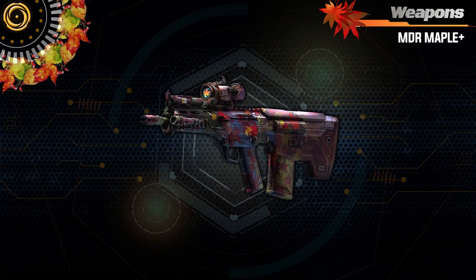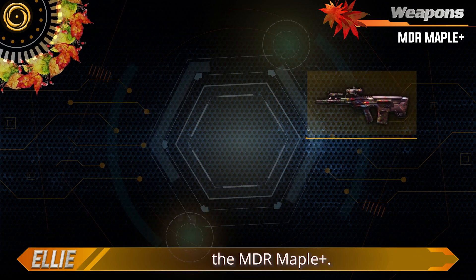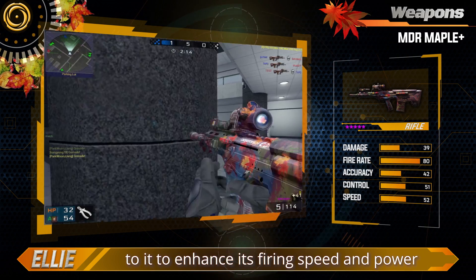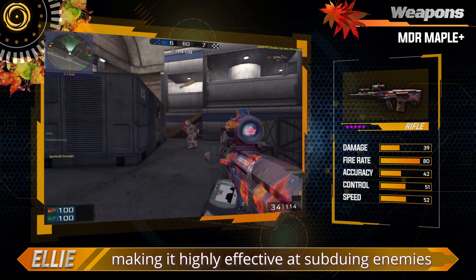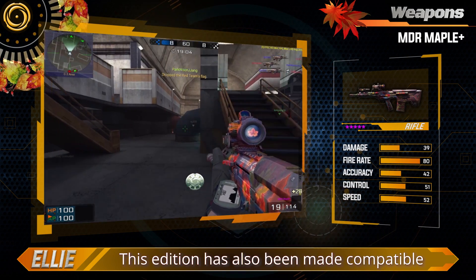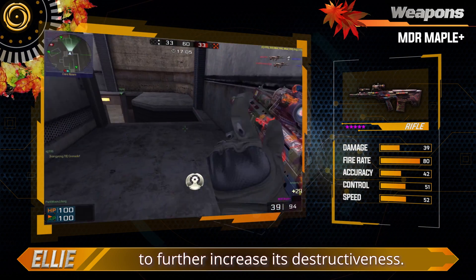MDR Maple Plus. Finally, we have a bulk-up rifle, the MDR Maple Plus. This edition has some tweaks to enhance its firing speed and power in exchange for a reduced effective range, making it highly effective at subduing enemies at near and medium ranges. This edition has also been made compatible with hollow point bullets to further increase its destructiveness.